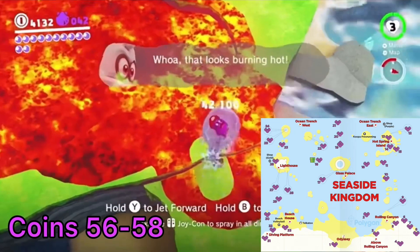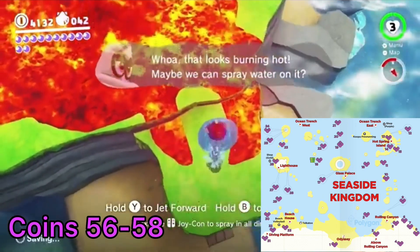Warp to Hot Springs Island. There are three coins just beyond the umbrella that you can see if you face southeast.